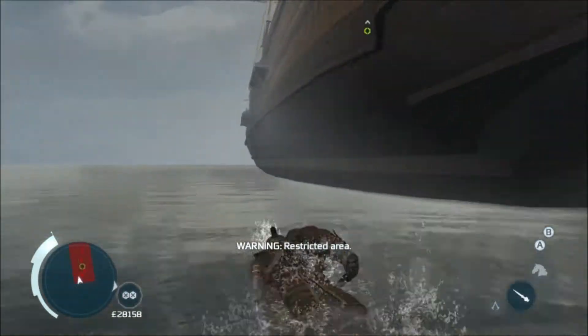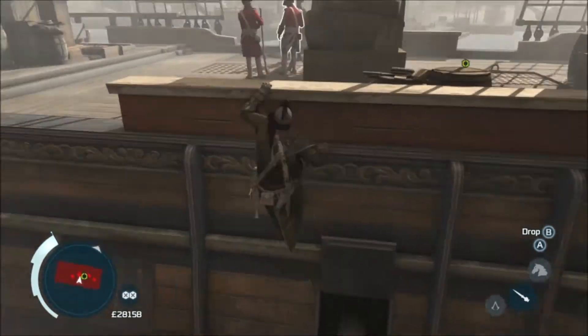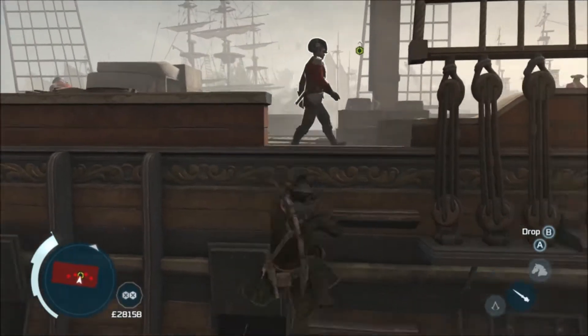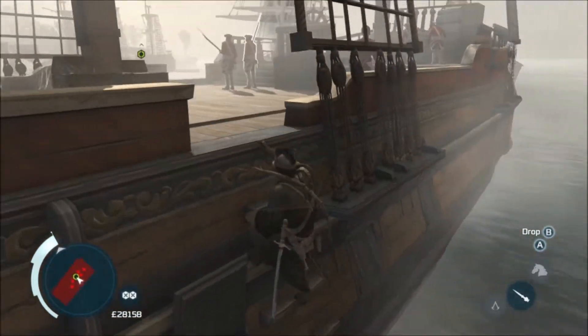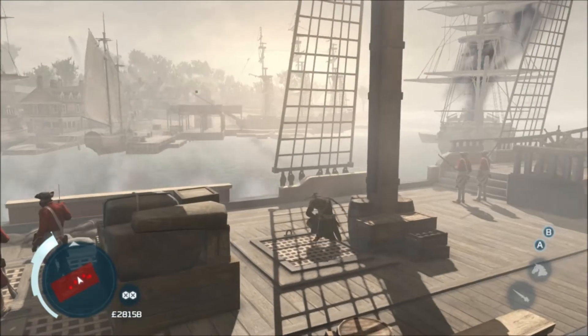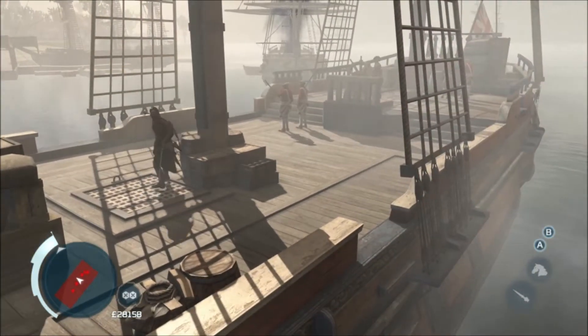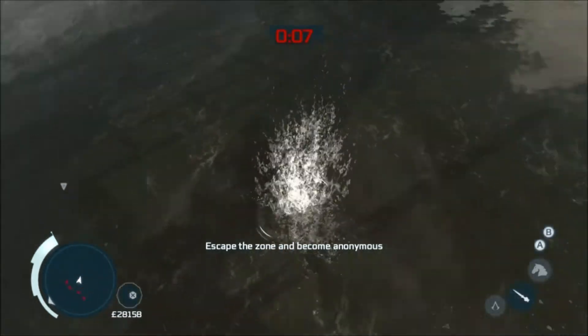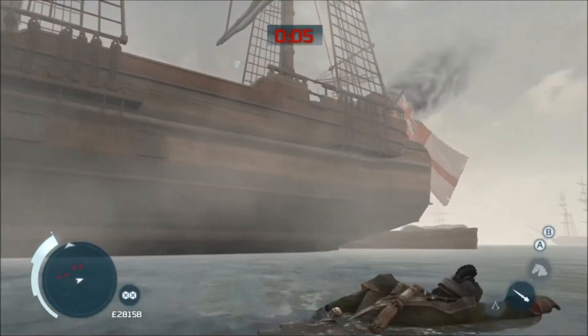Swim around the back again and come up here, then just wait for the guards to pass — there are two of them kind of patrolling. Make sure they're not looking at you, then just get up and walk onto the boat as cool as a cucumber, interact with the crate, and get off the boat. You'll see the guard patrolling and he spots me a little bit — I get a red triangle as I'm leaving the boat — but once I get in the water it goes grey and it's fine.